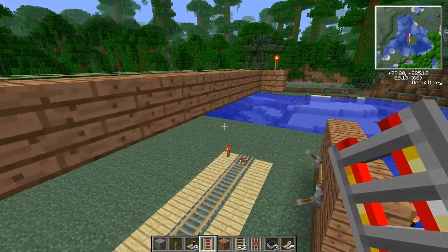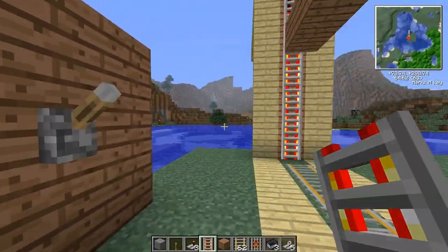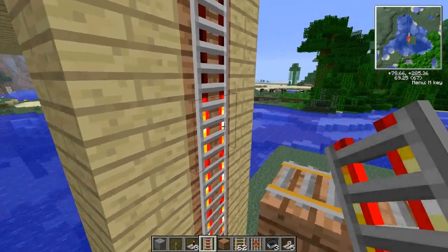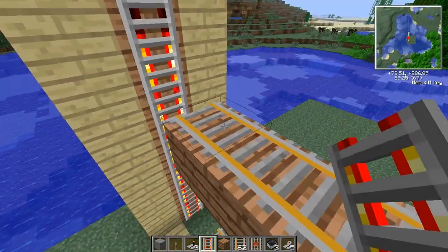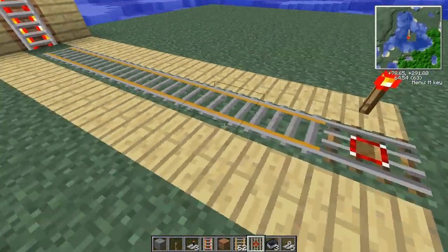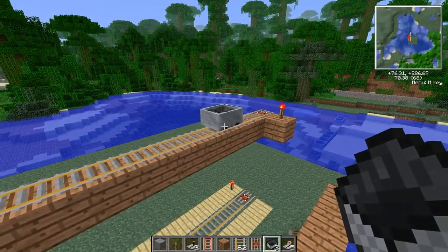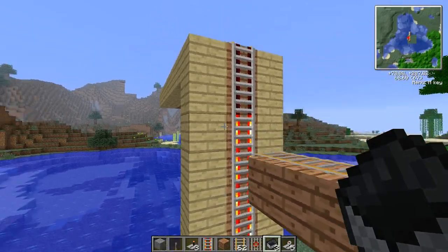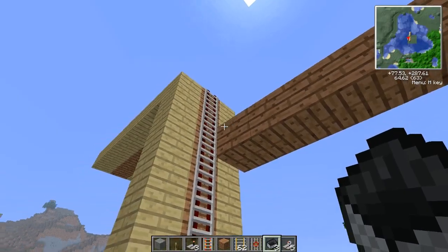But if you have something like this — what if you wanted multiple levels and only one elevator? You don't really want to create multiple tracks just to go to certain levels. So what you can do is apply a redstone signal to a block right next to your other track here. That's where you put the redstone signal, and boom — the cart will automatically go off into the next level rather than the very top level.